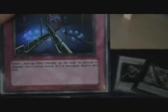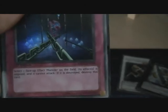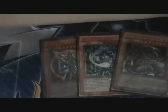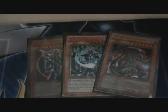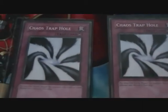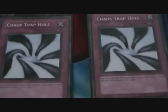Fiendish Chain reads: target one face-up effect monster on the field; its effect is negated and it cannot attack. If it is destroyed, destroy this card. Now, Chaos Trap Hole as a ruling can only negate initial summons — normal summon, initial special summon only. You can't negate a Monster Reborn that revives something. All three notable boss monsters — BLS, Chaos Sorcerer, and Dark-Armed Dragon — are initial summons, so Chaos Trap Hole applies to all of them.